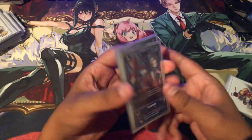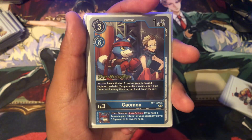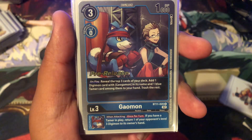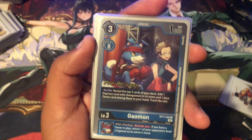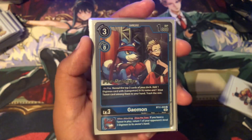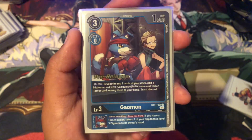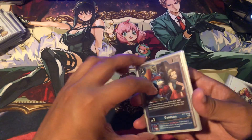He is playing 4 Gaomon — specifically the one from BT11, the searcher. On play, reveal the top 3 cards of your deck, add one card with Gaogamon in its name and one Blue Tamer, then trash the rest. The attacking effect is: if you have a Tamer in play, return one of your opponent's Digimon to the hand, so you can get rid of Memory Blockers. If somebody in the comments can explain to me why it trashes instead of bottom-decking, I don't understand that.